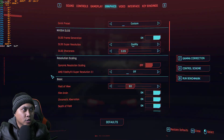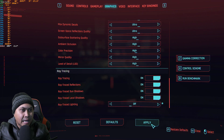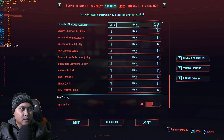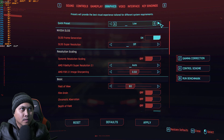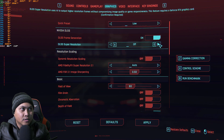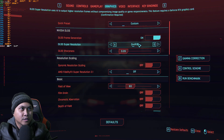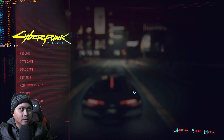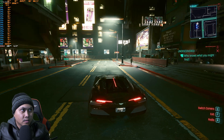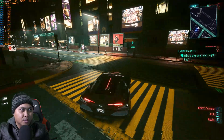Let's drop the quality down and turn ray tracing off. Setting it to low with DLSS super resolution at quality — so this is low quality at 4K. And we're getting 180 frames per second.